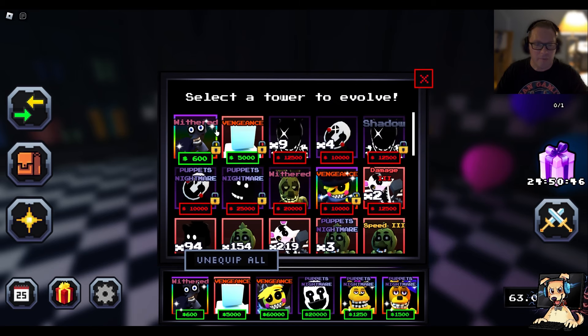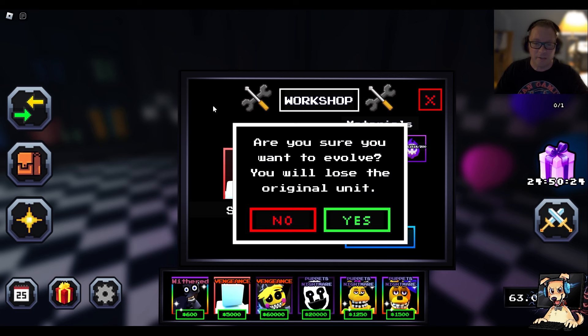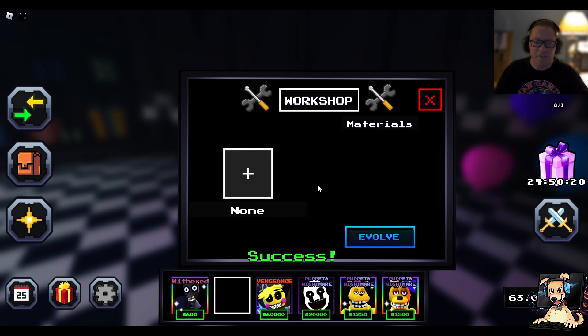Let's click on Scott first, just in case we don't have enough materials — but I think we do. Scott requires three Agony, which is actually relatively cheap, five Crying Souls, only 200 regular souls, 250 flashlights, and then eight Eternal Glasses. You know we have to evolve it. Are you sure you want to evolve? Yes!